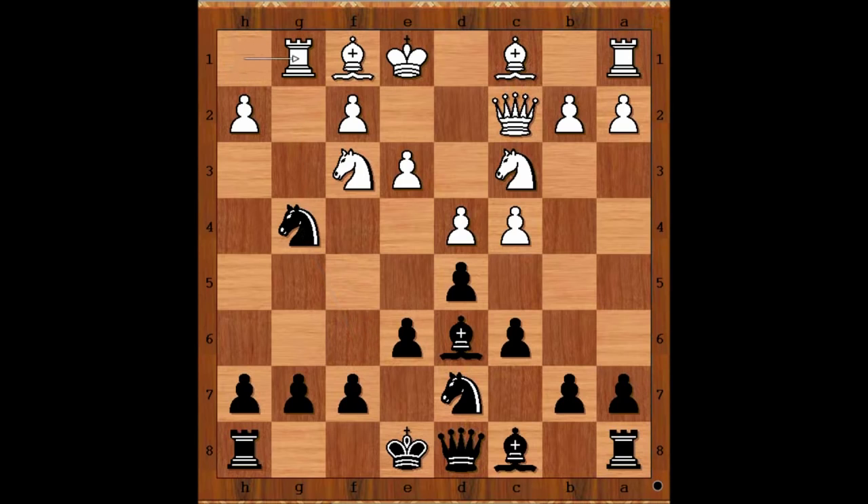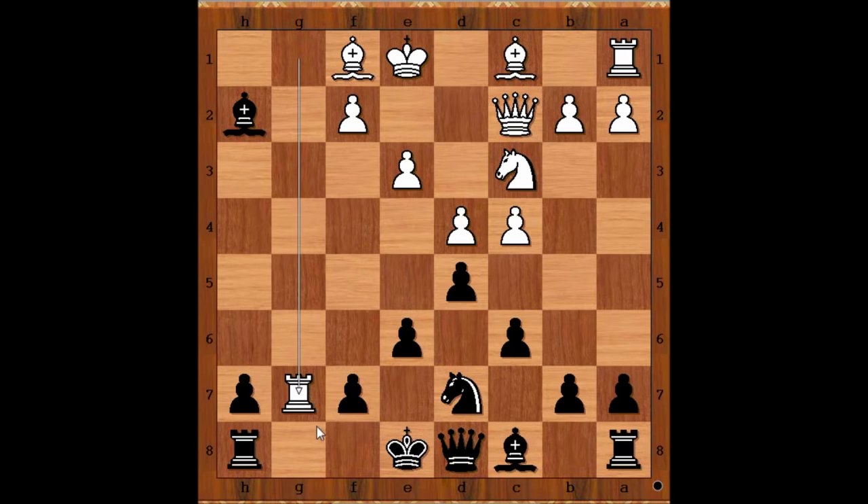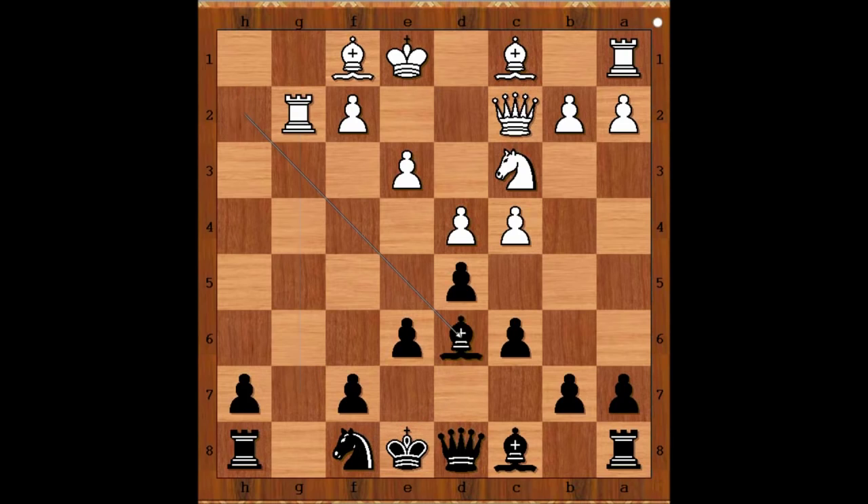Rook to g1, knight takes on h2, knight takes knight, bishop takes knight, rook takes g7 — threatening rook takes pawn on h7. Knight to f8, defending the pawn. Rook to g2 attacking the bishop, bishop to d6, e4, knight to g6, bishop to g5.